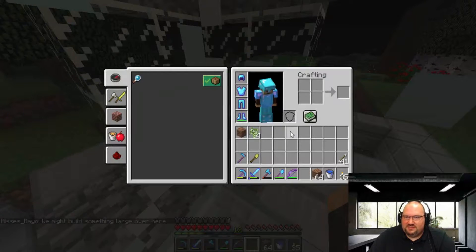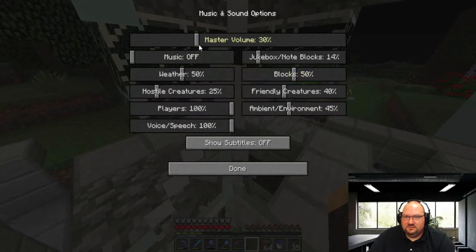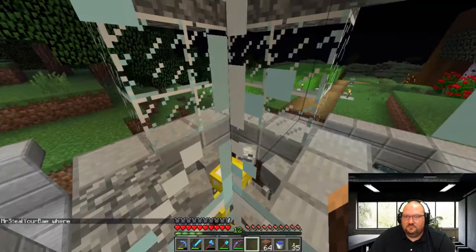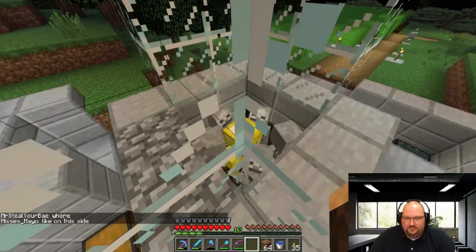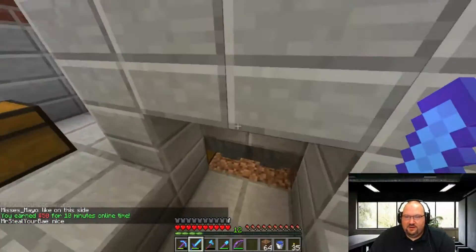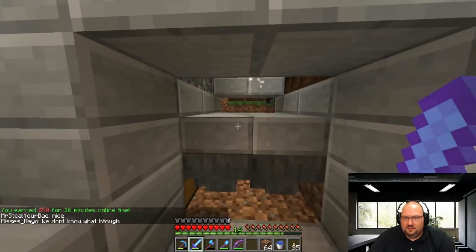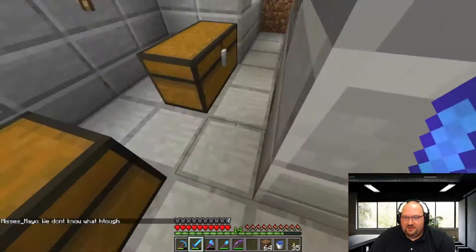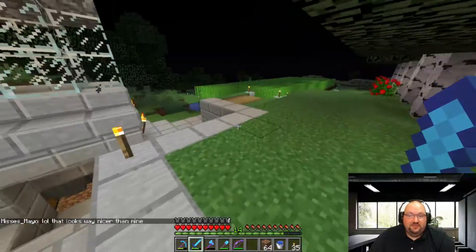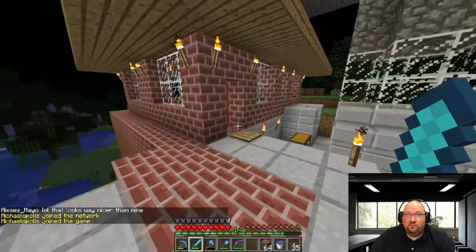It's pretty awesome. As you can see they drop down — we've got a thunderstorm going on. The whole idea is to come down here and kill them for XP. Their loot ends up down here in the chest. We sort their loot and sell back the bones and arrows to the server for money. This server has economy — that's what I like to do, I like to play Minecraft on a server with economy.